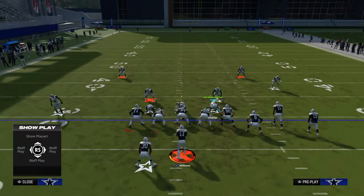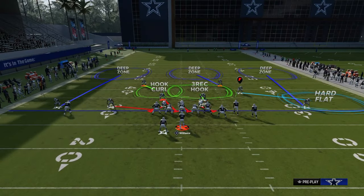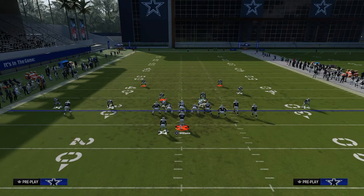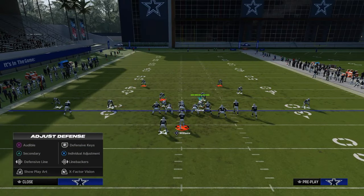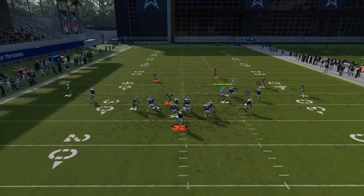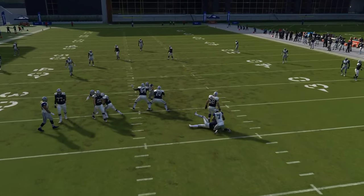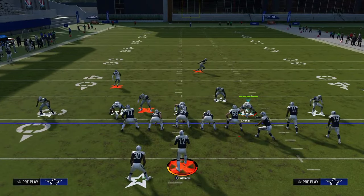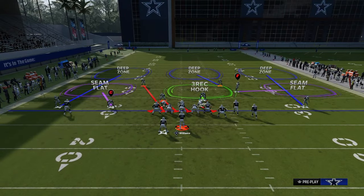Instead of containing this guy, we're actually going to take this three-rec hook zone and put him in the hard flat, then put the curl flat to the right side. This is what it looks like. We're going to click on to this player here. We do the same offensive pass protection adjustment to try to block this blitz, but now we're using the defensive line — and as you see, we're back to only sending four people. This is really good for providing us with the most amount of coverage options from a defensive perspective.